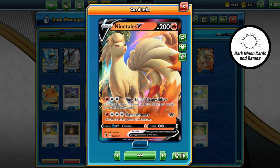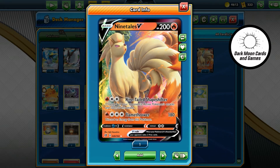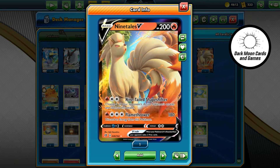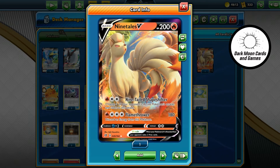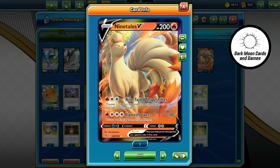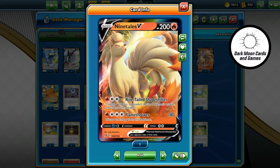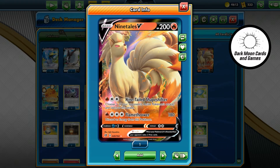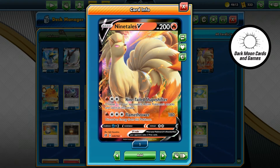Also, including Nine Tails V gives you a pretty good counter to anything grass, since that's what both Coalossal and Sandaconda are weak to. Nine Tails' Shapeshifter attack lets you copy somebody else's attack — it's kind of overpowered maybe — and potentially take a one-hit knockout with him. Pretty versatile guy, I like him in there.